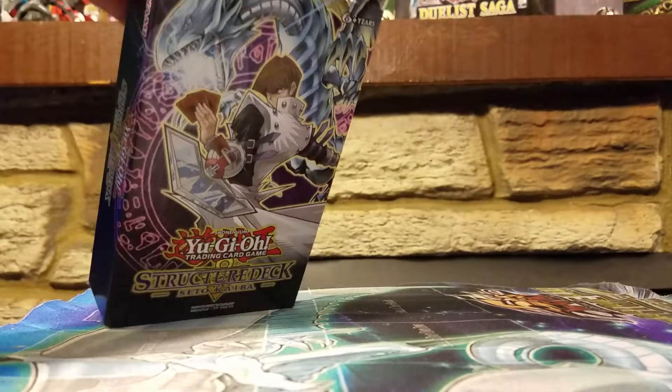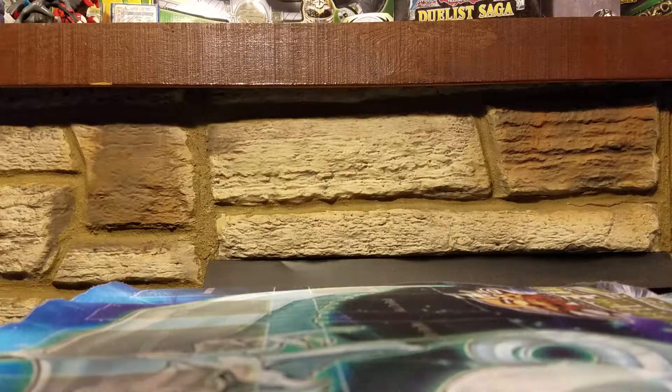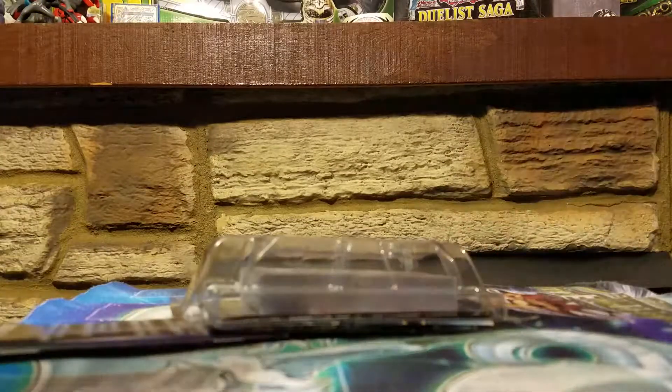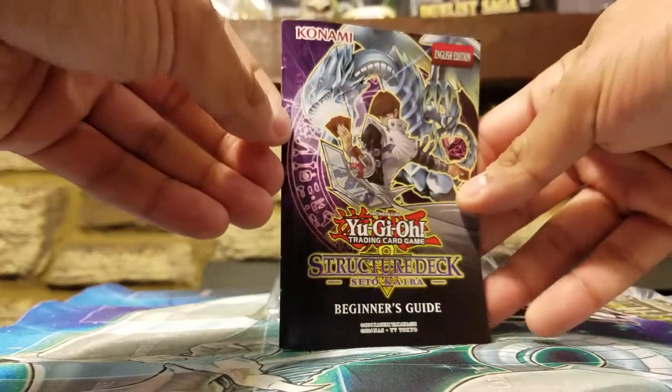So let me crack this open here. Alright, so we got this open. Let's slide it out here and show you what we're working with. Let's set this box to the side here. And of course we have the little beginner's guide here.